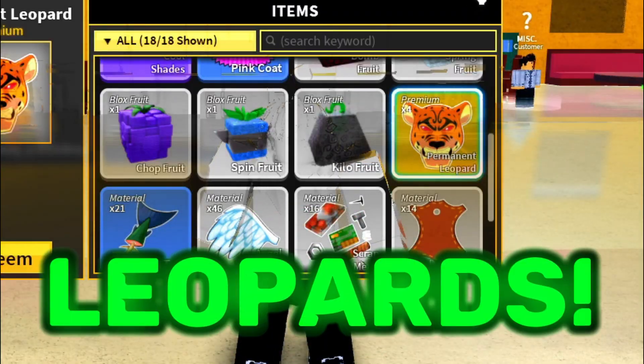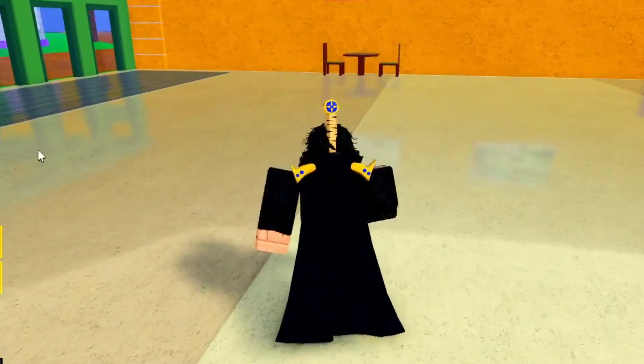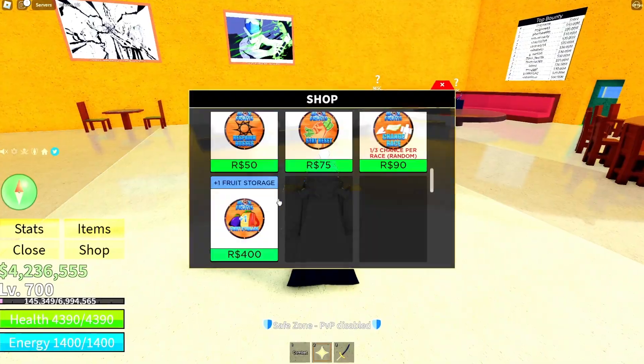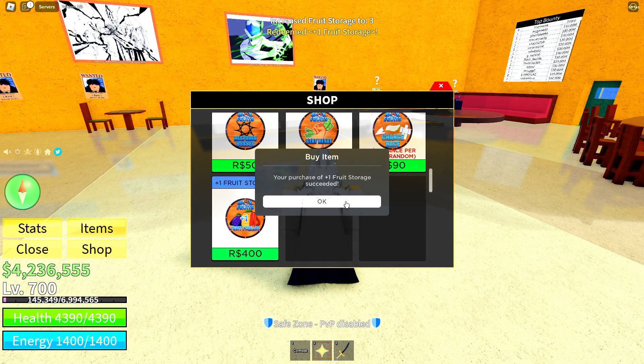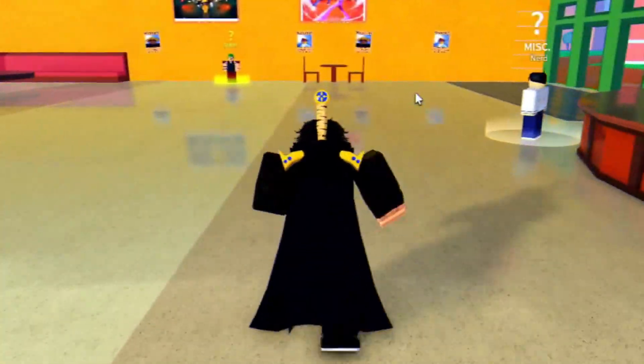Right now I've got four perm leopards and I'm gonna be trading them for 24 hours straight. I only have one storage space right now and that's obviously not enough, especially for all the good things I'm gonna get. I'm gonna buy three more so I get four total. Now we have four fruit stores — let's go to a public server.